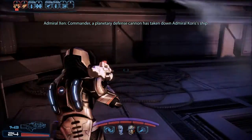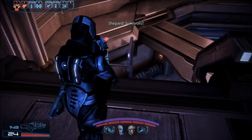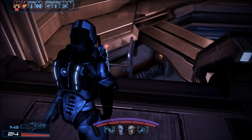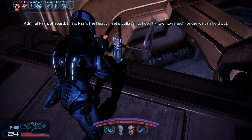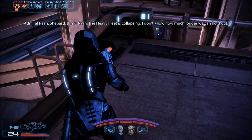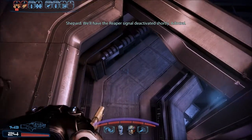Commander, a planetary defense cannon has taken down Admiral Corris' ship. Survivors? Unknown. And I have Admiral Raan trying to establish a secure link. Put her through. Shepard, this is Raan. The heavy fleet is collapsing. I don't know how much longer we can hold out. We'll have the Reaper signal deactivated shortly, Admiral.